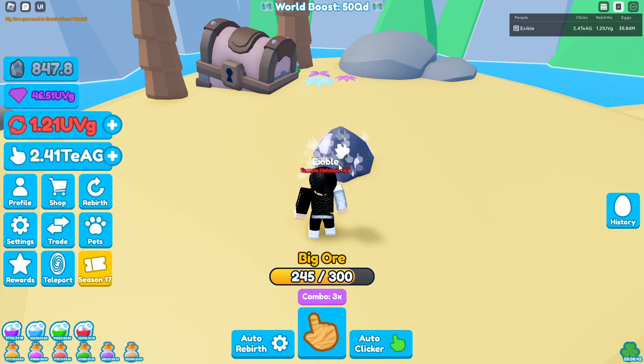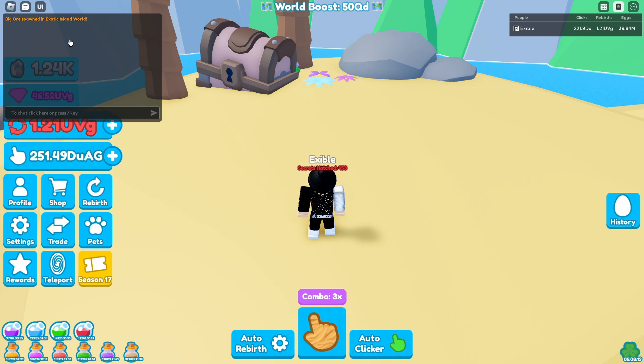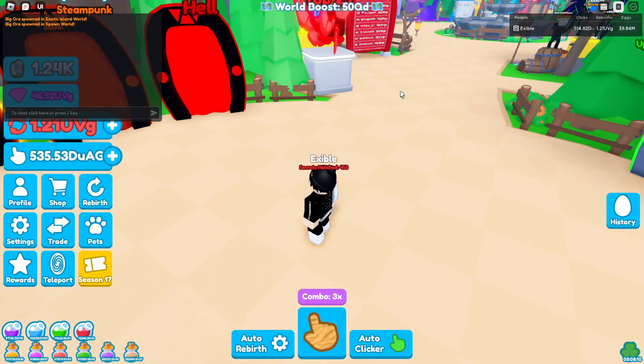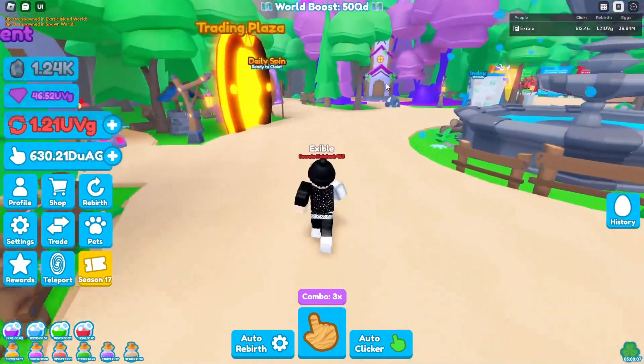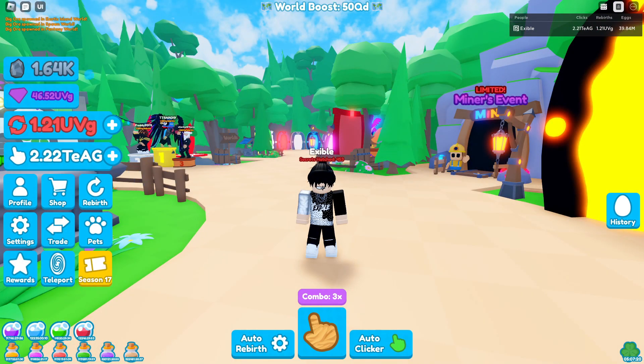As you can see, the ore was right there for us. You just go up to it and start tapping it to break the ore. There are different sizes of ores — the bigger they are, the more health they have. As you can see we had 847 rocks, and when it breaks we go up to 1.24k. Then you wait a minute, check your chat for another ore spawn notification, go to that world, find the ore, and mine it. That's exactly how you get rocks.